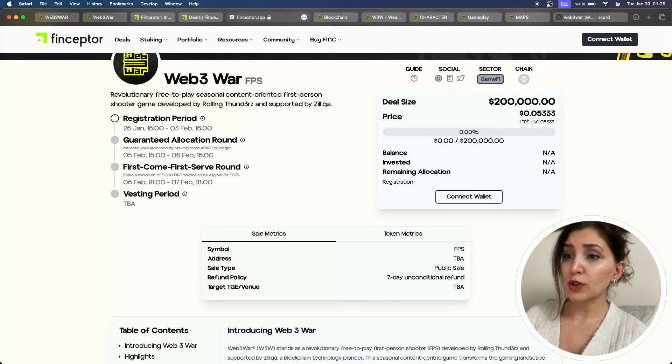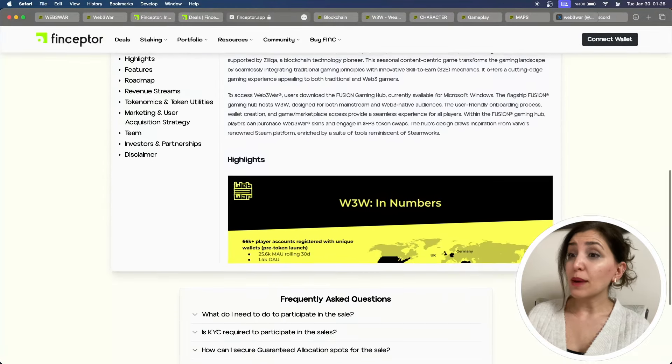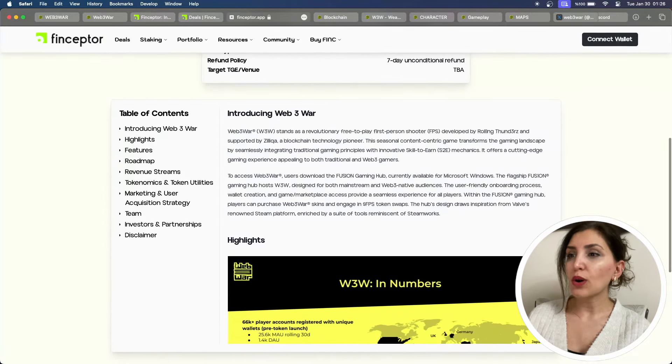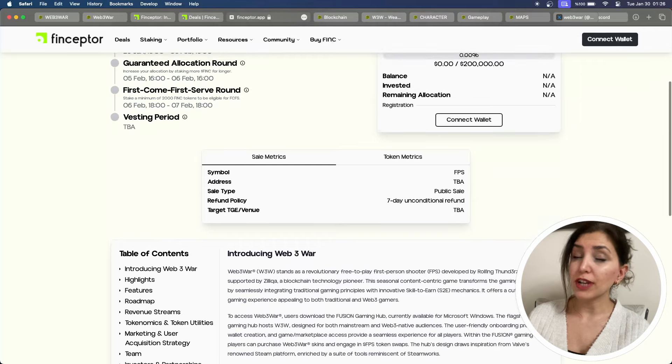Remember, from February 5th at 4:00 to February 6th at 4:00 is the first come, first serve round. To be eligible for FCFS, stake a minimum of 2,000 FINSTOKENS. The FCFS window runs from February 6th at 6:00 to February 7th at 6:00.